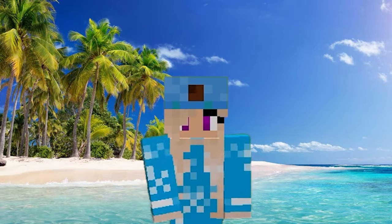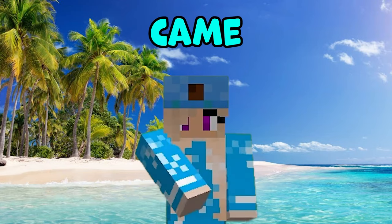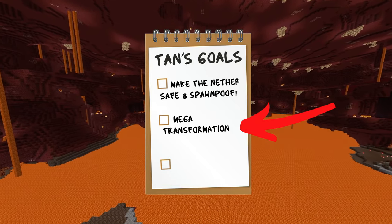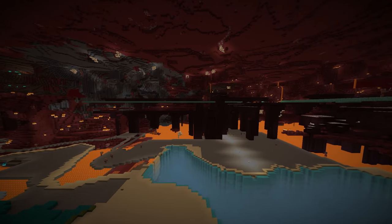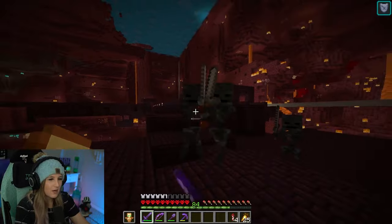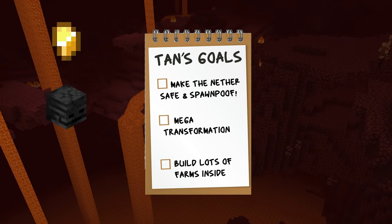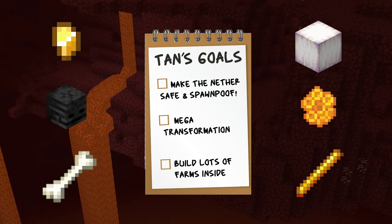Lightbulb moment — on a tropical island, totally carefree, and that's how I came up with my theme. My second goal was transforming the nether enough to make you completely forget where you are. And most importantly, the build had to be practical, as this was a wither skeleton farm after all. So my third goal: fit as many farms inside as I can. Now that I had my goals in place, we were ready to begin.